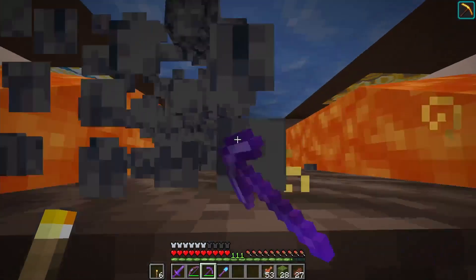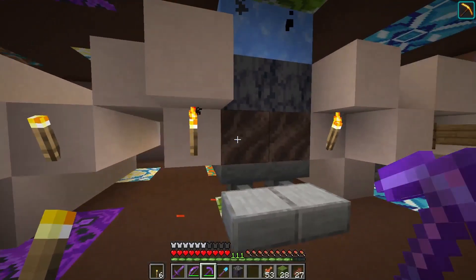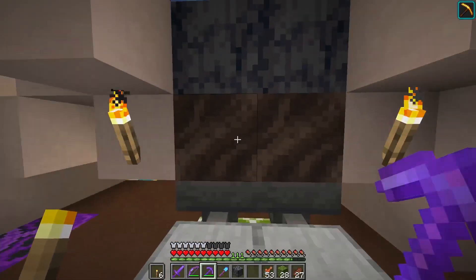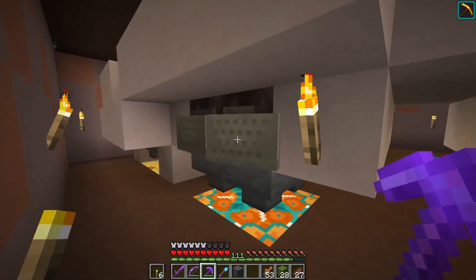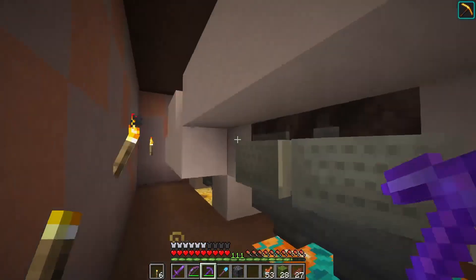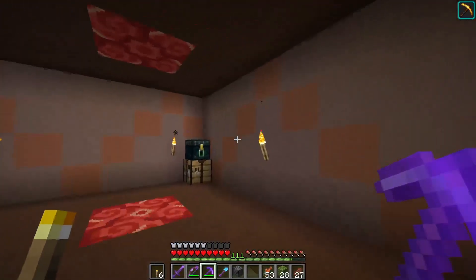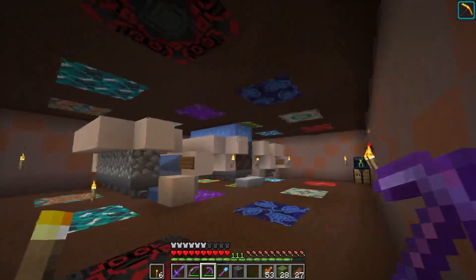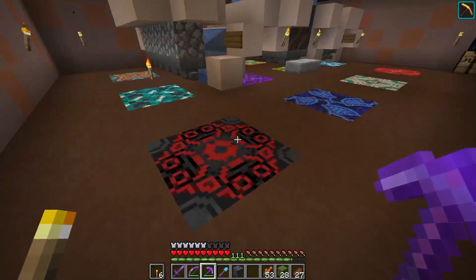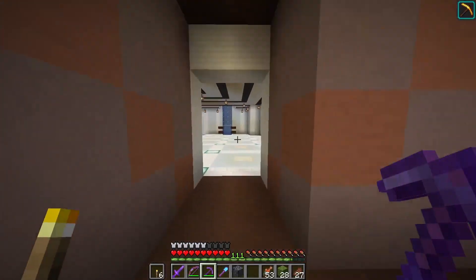Basalt generator — this was a little bit hard to collect. I had to push the soul sand into hopper minecarts. All productive thanks to the haste-two beacon. This was the first room I ever built with any sort of terracotta, so I was kind of just testing out all the patterns because I'd really never seen them before. That's everything on this level — now to the deep basement.